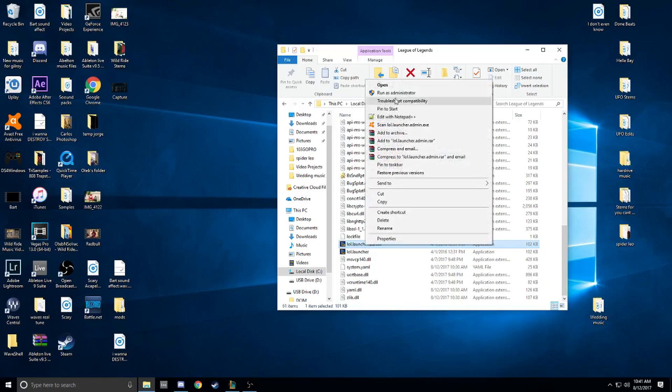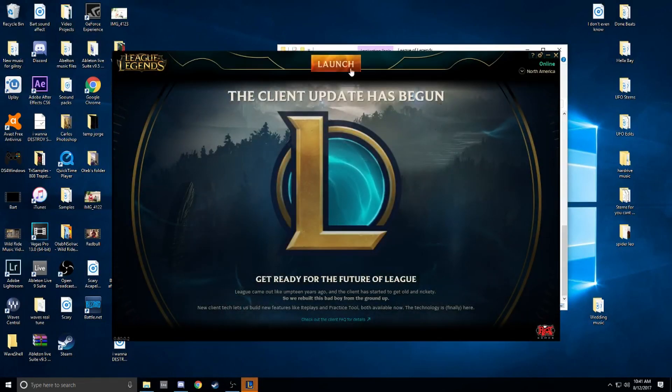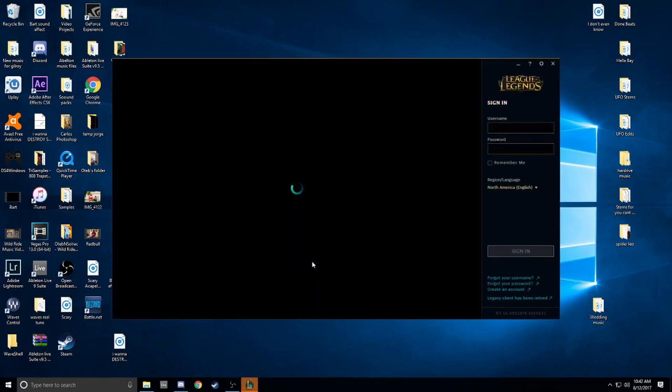After you're done doing that, go here and run as Administrator. It's gonna ask you yes or no — click yes. The client will update. Mine's already updated, but when you do it, it's gonna update because you just deleted it. Then click Launch. Close this, and it should be fixed — the newest client, which is the Arcade one.